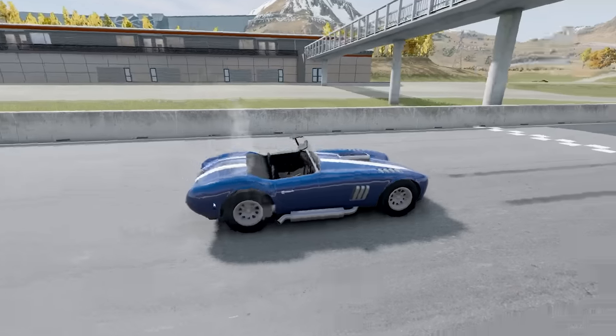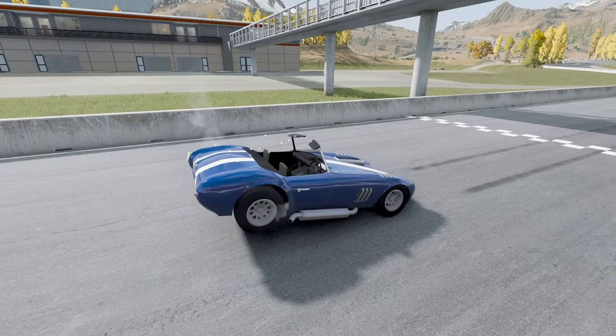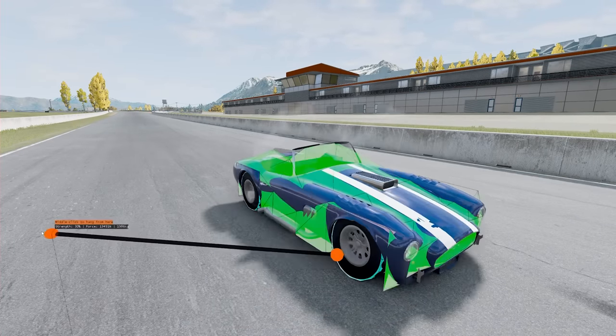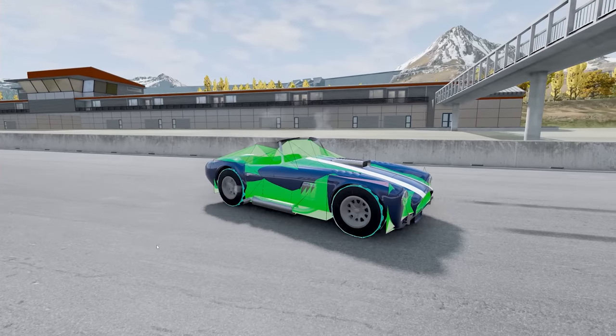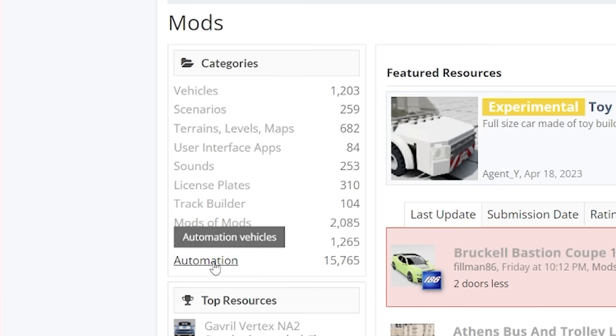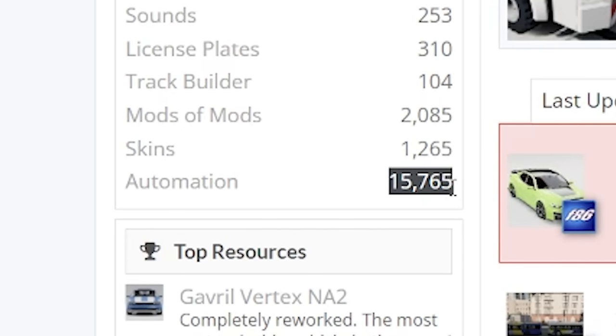The big issue with automation is the fact that they're just one simple collision mesh. You can have certain things breakable, but it's not a great system. There's a reason why automation has its own category. And yes, it also has by far and away the most amount of mods, but that's because they're easy to make. Mine today is not going to be quite so easy. What I plan to do is to turn this into basically a full-fledged BeamNG car.